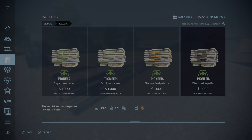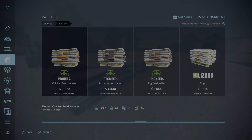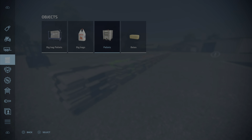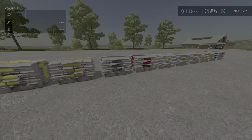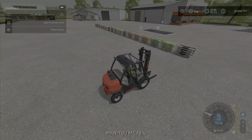Chicken feed, mixed TMR, pig feed — those are different things. Now let's look at the fertilizer for a minute. Over at the big bale store it's 1,900 per thousand liters, so cheap fertilizer for sure. It's very interesting how this works — it's basically flat pricing across the board.